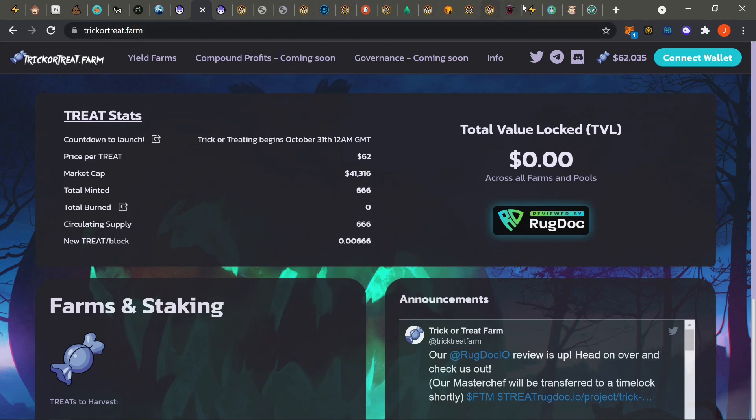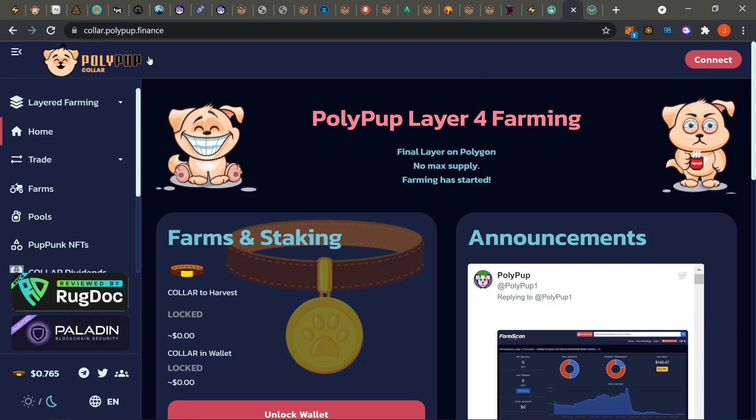That's basically it for Phantom. Last minute shout out — PolyPup. Make sure you guys stick close to that Telegram. I've been telling you guys a whole bunch of times to stick close to certain TGs right before they make certain announcements. This is an NFA channel — I can't give financial advice, I can only point you in the right direction. PolyPup will be coming to Phantom, so stay close to the TG and you'll know what's up.